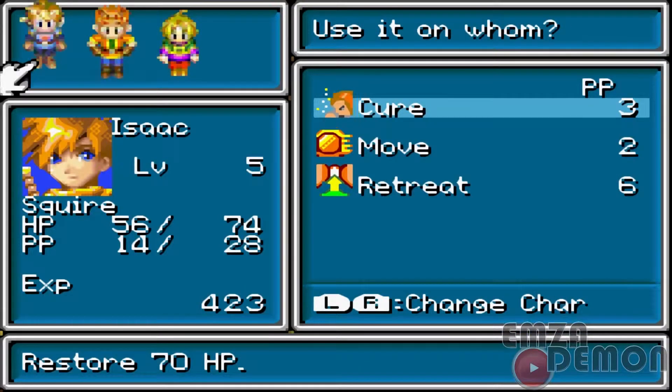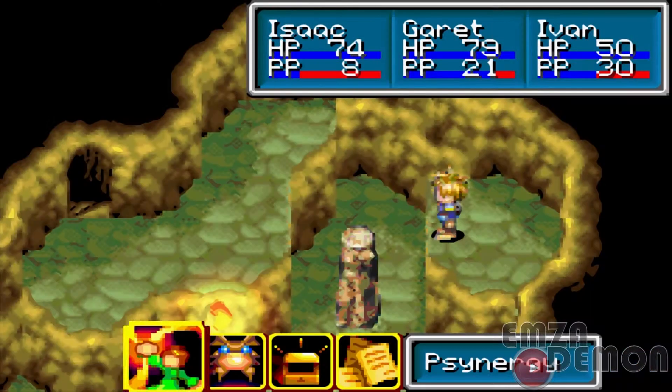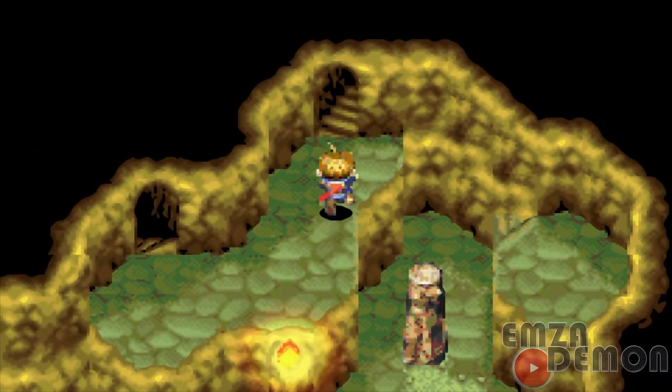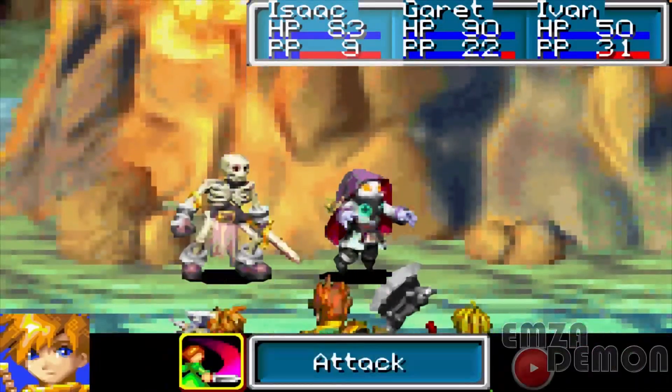There's really not much to do in this cave — that's pretty much it. There's a Djinn and a treasure chest with the Lucky Metal. We're giving Forge to Garrett, so he'll get a stat increase.